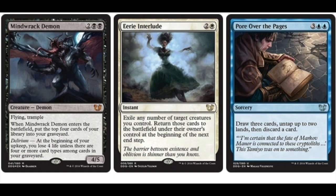Pretty good. Airy Interlude — 2 and a White, rare instant. Exile any number of target creatures you control. Return those cards to the battlefield under their owner's control at the beginning of the next end step. Very flashy. I like it a lot for Blade Splicer, The Tusk — lots of good cards.